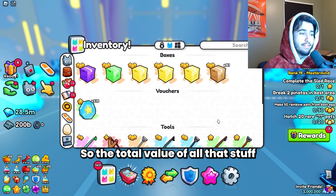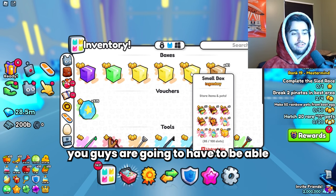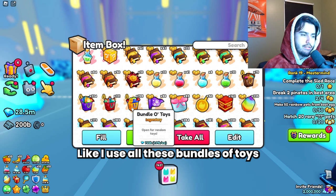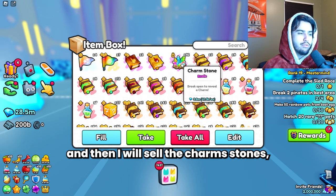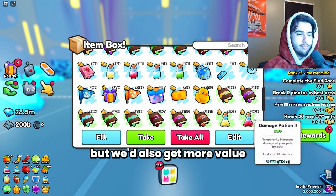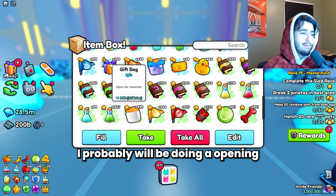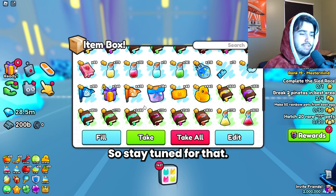The total value of all the stuff we got was a whopping 17.3 million. Obviously you'd have to be able to sell all of it, but honestly I'm going to keep most of it because a lot of it's very useful — I use all these bundles of toys and potions anyway. I'll sell the charm stones or maybe do an opening for them. We'd also get more value by combining the keys. We got almost a million worth of regular gift bags, and I'll probably do an opening of those right after recording this video.